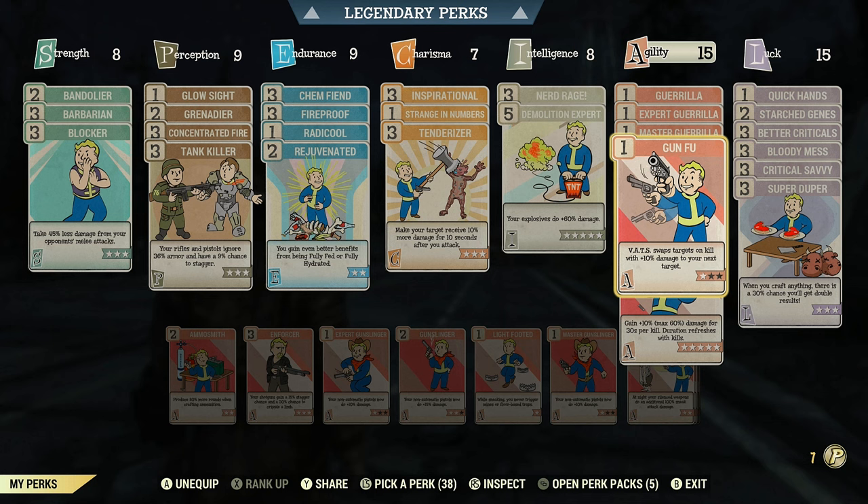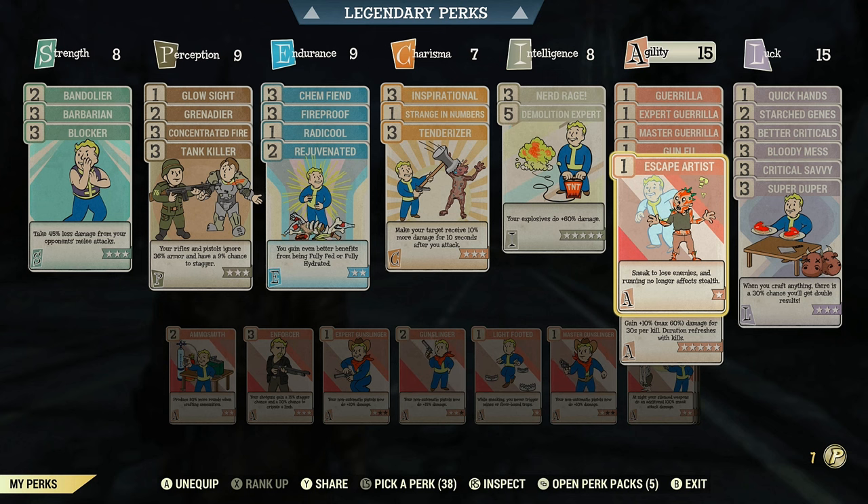I run rank 1 in Gun Fu, which automatically swaps you to the next available target after each kill and maintains your targeted body part — so if you killed an enemy with a headshot, it moves to the next enemy already targeting the head, and you gain more damage with each kill. This lets you stack damage on smaller enemies before switching to a boss like the Scorchbeast Queen or Earl to maximize damage output.